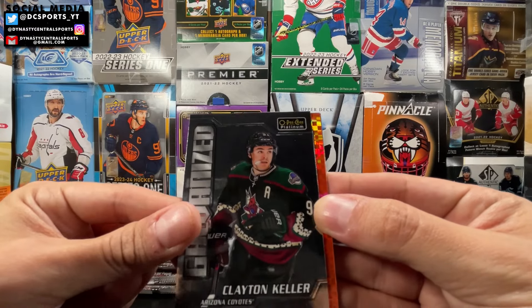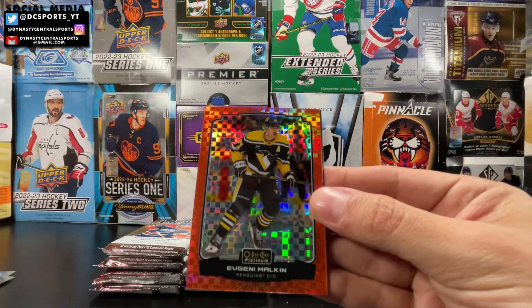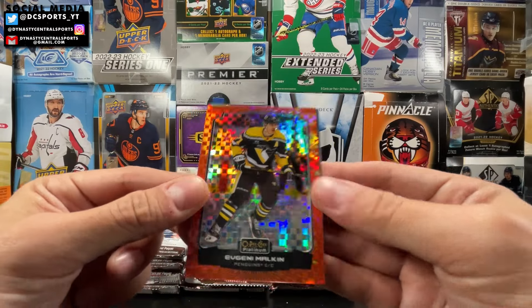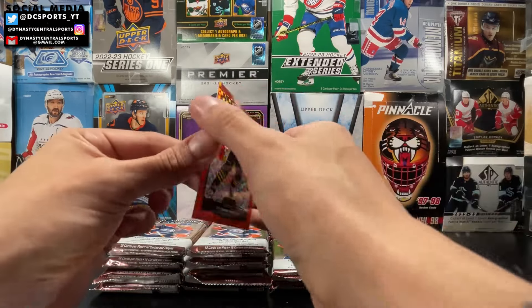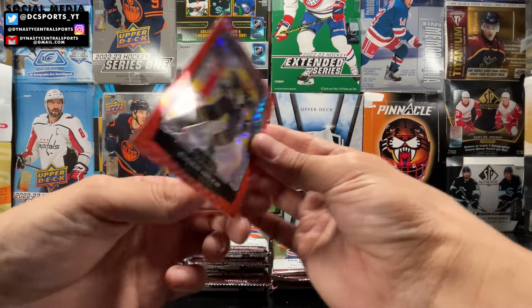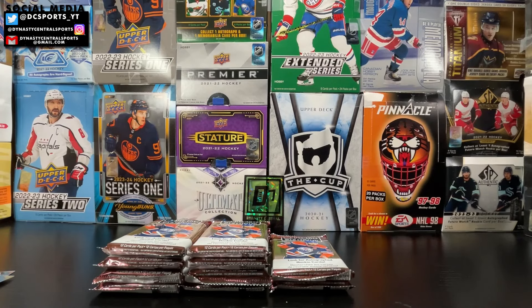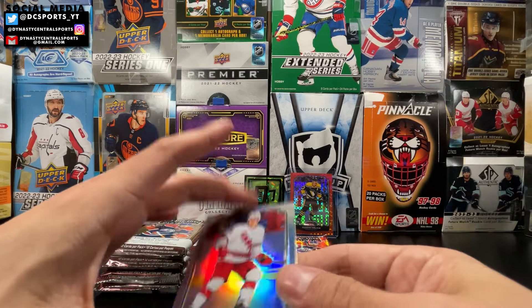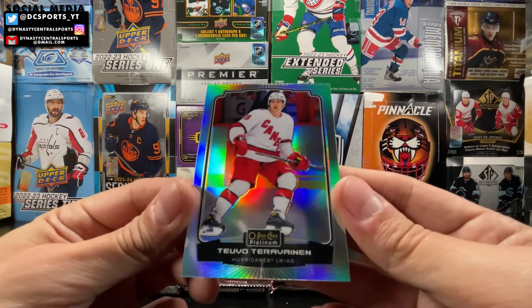The orange checkers — let's see what it is. It is not a rookie, but it is Evgeny Malkin. That's a good one. We did get an orange checkers Evgeny Malkin, and that's number 3 out of 25. Hobby exclusive parallel. I love the color orange — it doesn't get the love it should. And we got a rainbow of Teuvo Teravainen.